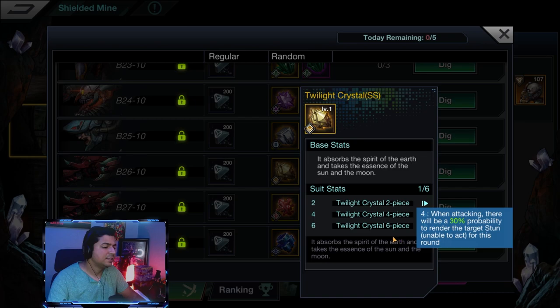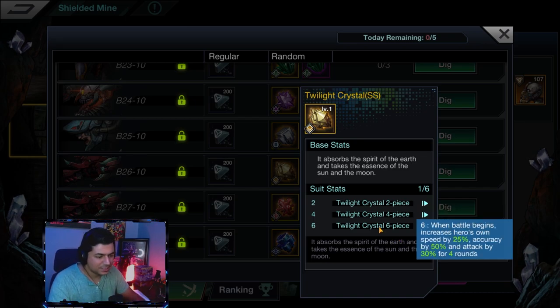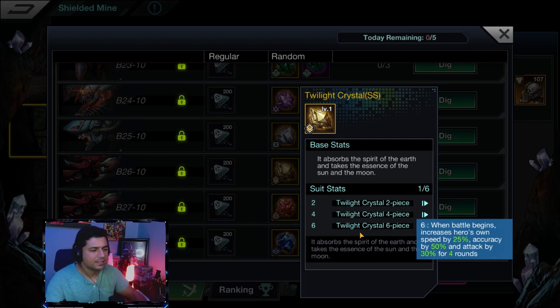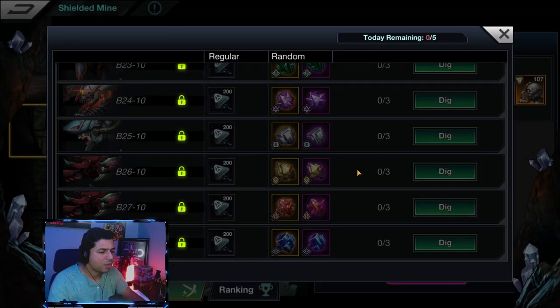Crowd control is everything in any game, and you definitely need stuns in Battle Night. The six-piece Twilight Crystal: when the battle begins, increases the hero's own speed by 25%, accuracy by 50%, and attack by 30% for four rounds. I feel like this would be good on Phoebe, or on a damage dealer like Harp, Mistolin, Addis, or Kratos — those middle or back row assassin-type champions — especially that flat 30% attack boost.